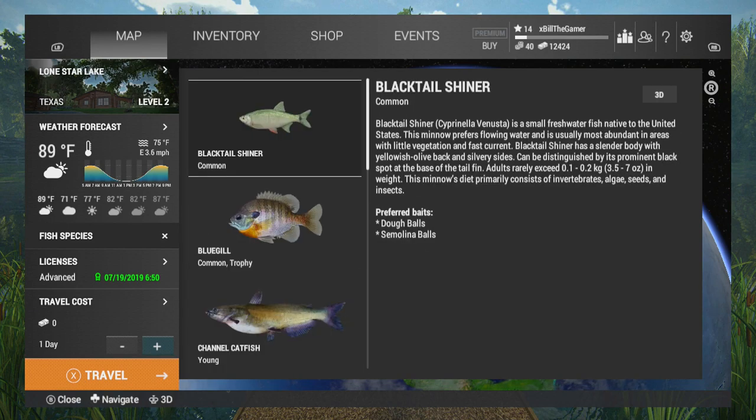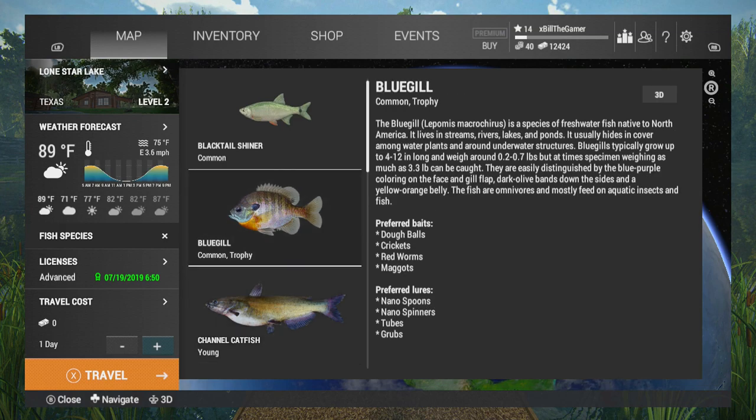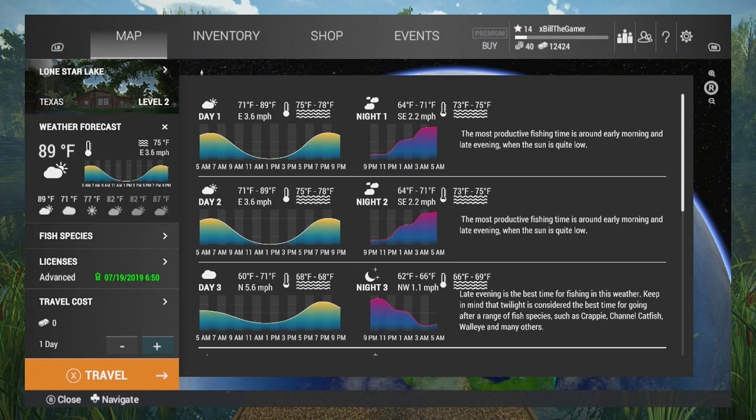If you need to know more about the species you're going for, there is a description on the left-hand side — it explains the preferred baits and lures and their typical sizes. And then if you look at the weather forecast, because there's no travel costs at all to Lone Star Lake, you might want to fish early morning and late evening on the first day, then the same again on the second. On the third day, you might want to skip the morning and just do some evening fishing.